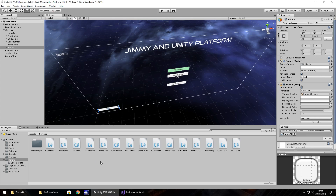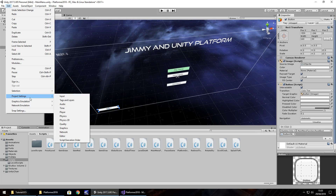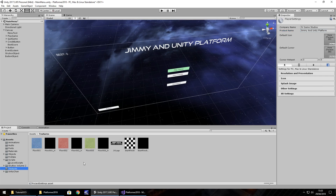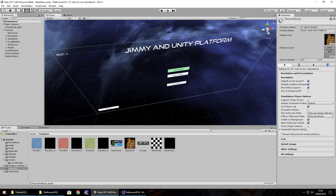We've got the main menu, credits, all the levels, and sequencing all done. There are extra settings within Unity that need adjusting to make it more personal — more yours rather than Unity's. Go to Edit > Project Settings > Player. Set your company name — JV Game Studios — product name: Jimmy Unity Platform. Set a default icon by bringing in some textures; I have a game icon from this series' thumbnail which I'll place there.